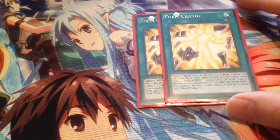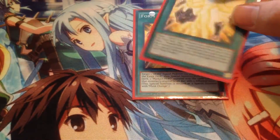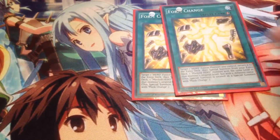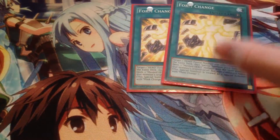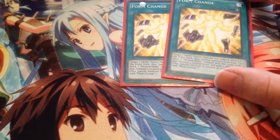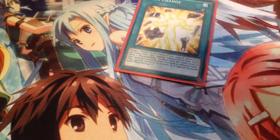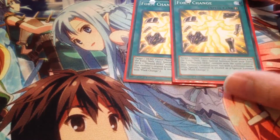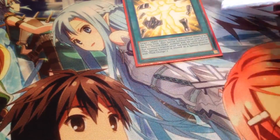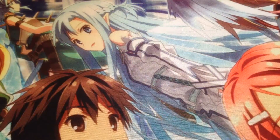Two copies of Form Change. With this card, you target one Hero Fusion monster on your board, return it to the extra deck, then pull one out that has the same level but a different attribute. You really don't need more than two — it can be dead and clog at three. It's searchable off of Anki, and you can Form Change Anki into whatever Masked Hero you want. The cool thing is you can also Form Change Absolute Zero or Gaia when they've done their job — bring Dark Law out, or off of Absolute Zero bring Acid out and just clear your opponent's board.